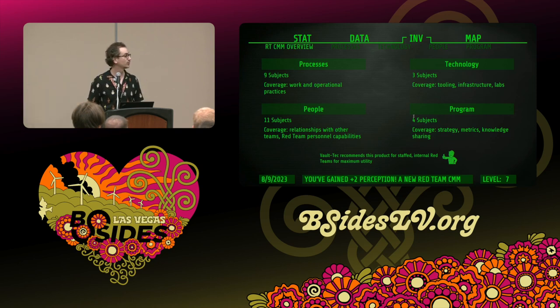At the 10,000-foot view, this is the overview of the model: four categories, 27 subjects — not evenly distributed. There's no secret sauce with these categories: people, processes, technology, program. They're just a way to bucket the different things you're going for. The subjects are those SPECIAL stats you're dumping points into. Typically you would report at the category level — you're a 3.2 out of 5 on processes overall — you wouldn't necessarily report subject by subject.